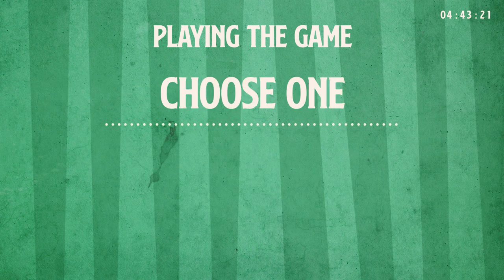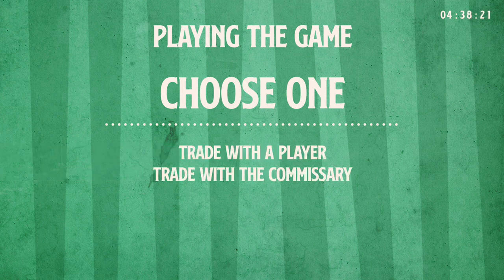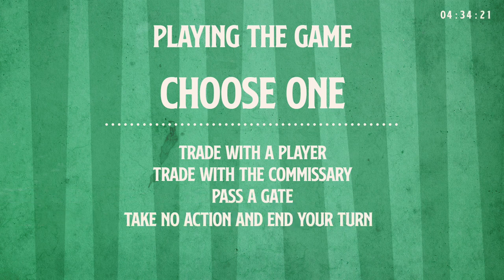After drawing and/or completing your cards, choose one and only one of the following: trade with a player, trade with the commissary, pass a gate, or take no action and end your turn.